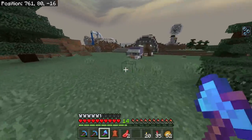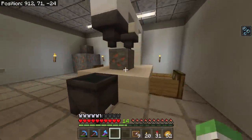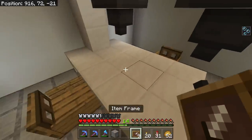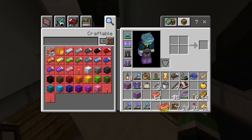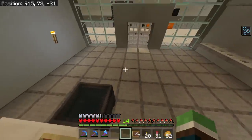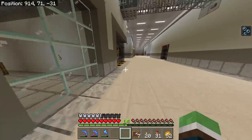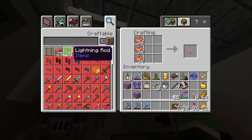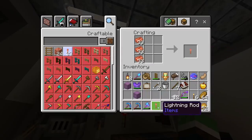All right, getting the lab going here. Kind of got a research table going — I think I want item frames on the table, like microscopes. One will be for studying the ingot, another one the ore itself. Oh — there's a crafting table closer. It's that simple! Wait — these copper items can be used for more than just a lightning rod too.